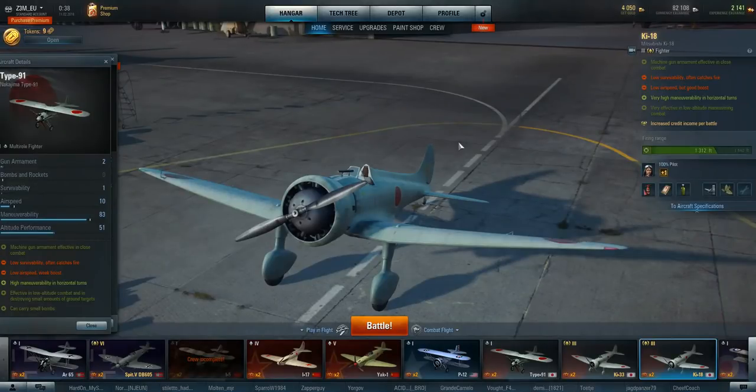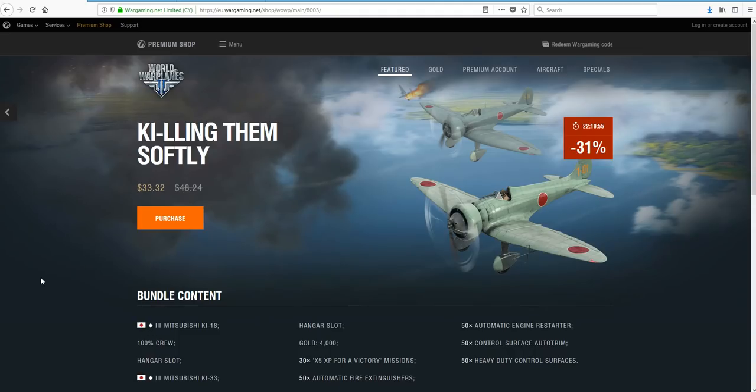Hey ladies and gents, it's Zem back and I'm actually doing this review on the two planes that are on sale right now on the Euro server. This is the Ki-18 and the Ki-33. Right now the deal they're selling is called the Killing Them Softly package deal.